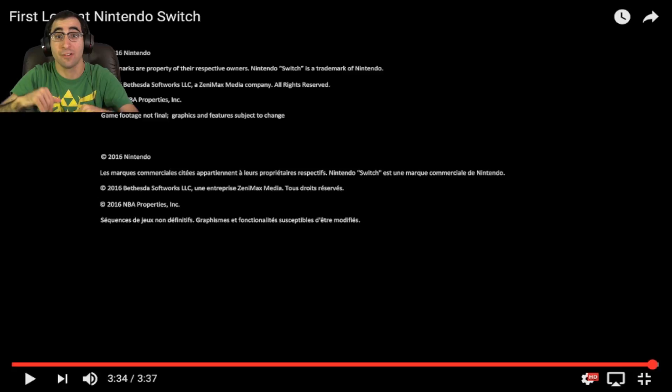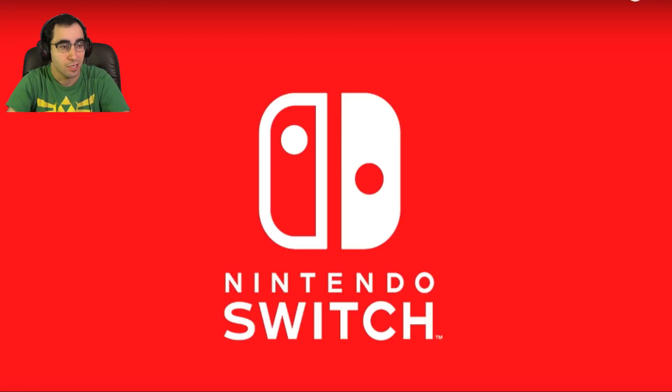Surprisingly, why no Final Fantasy 7? That would have been awesome to have seen on this, but oh well. Definitely by seeing what games we saw in this trailer, it shows Nintendo is packed and ready. They've got the third-party support. This is great — I hope they have the third-party support. This is crucial, so crucial right now that they need it. And hopefully we'll be able to get that.